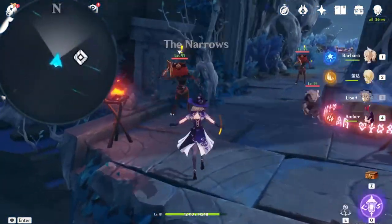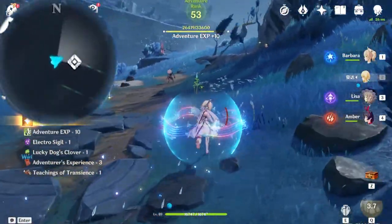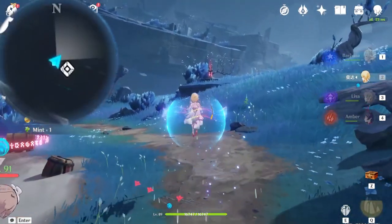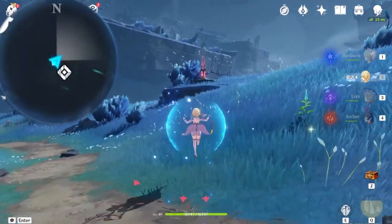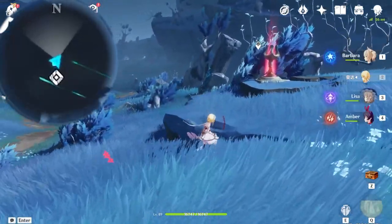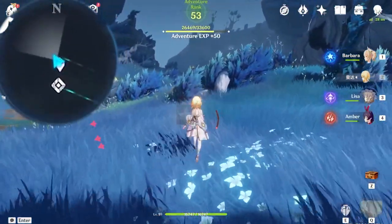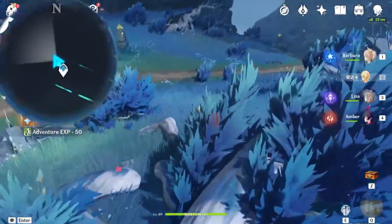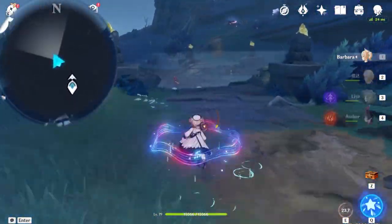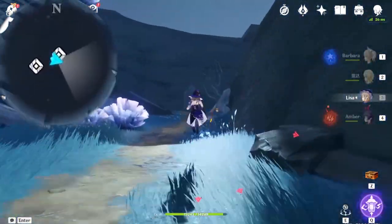The first chest is right ahead of you with these enemies. I will not be collecting some of the chests on the way, because later on we do it systematically. First of all, we'll figure out how to get ourselves sorted on all the world quests in Enkanomiya. We will also collect all the key sigils before we initiate getting all the chests, because backtracking between locations trying to get key sigils is really annoying.